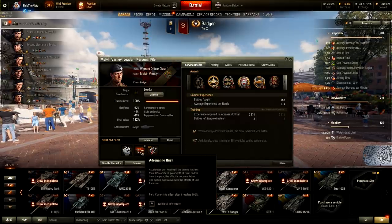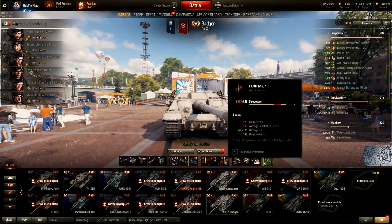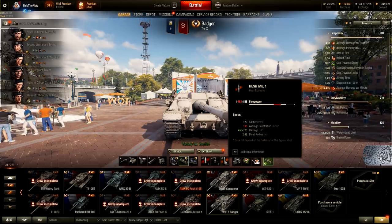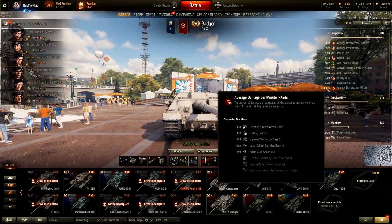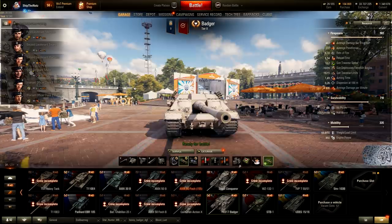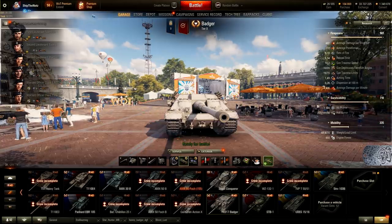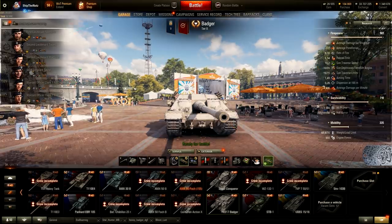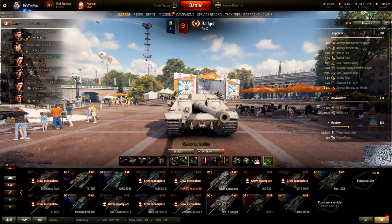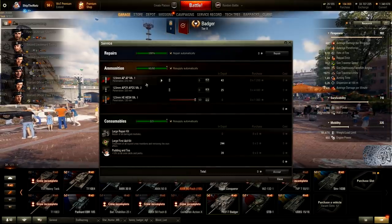Let me show it to you quickly: accelerate shell loading if the vehicle has less than 10% of its hit points left. I am also using TIS, and everything combined — TIS ammunition gives you over 5,500 DPM already, even without Adrenaline Rush activated. It shows 4,406 simply because we have 480 alpha damage on the standard round, but on the HESH round our alpha damage is 620, and your DPM with 620 alpha damage and TIS reload speed — can you guess how much?